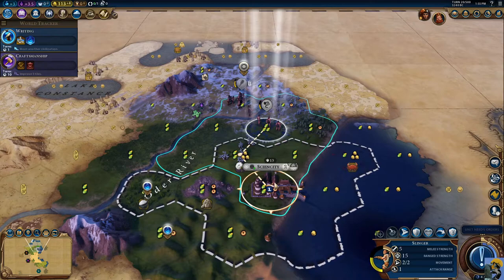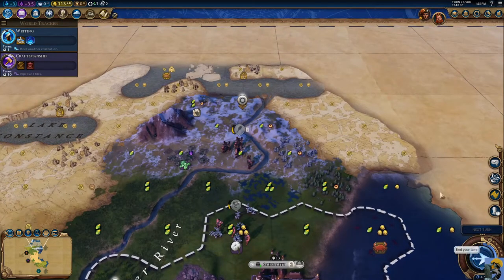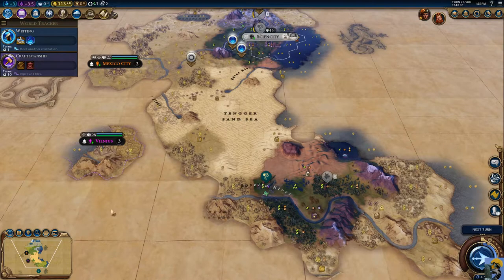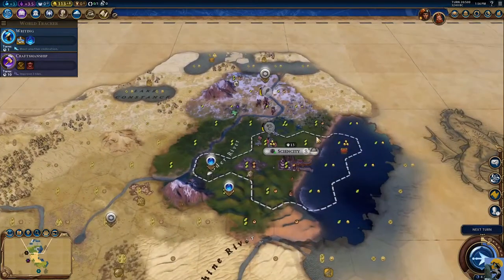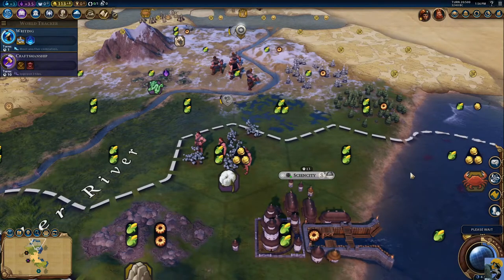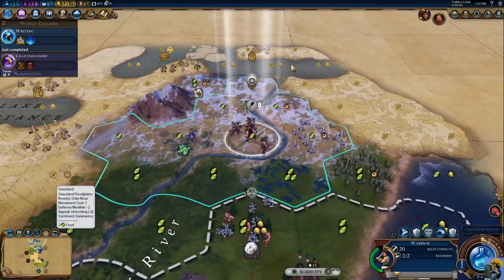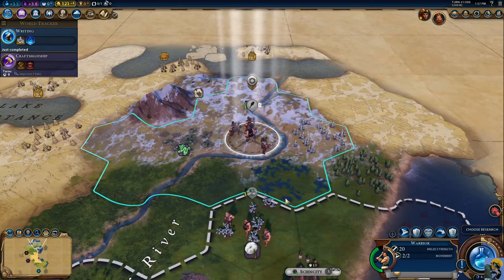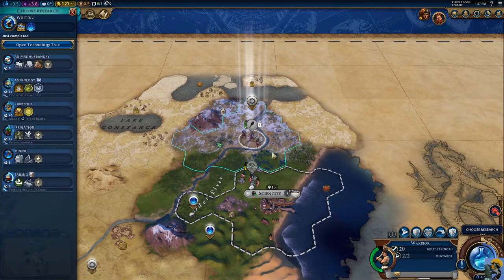I'm going to move this unit back here and fortify until healed. We took care of that small threat, and that's amazing. Let's think about how we're living — we got writing done. I'm going to turn off the yield icons just to clean up the map a little bit. Writing is done, so it's time to pick some new research.